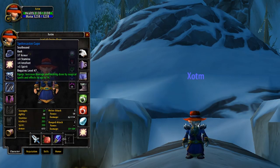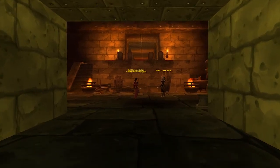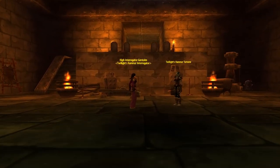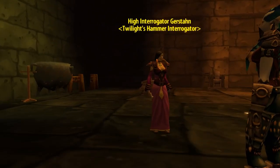An Alliance alternative is the equally strong Spirit Caster's Cape — Stamina, Intellect and spell damage once more, this time with just a little bit of Spirit and less Stamina. Spirit Caster's Cape is from the High Interrogator inside of Blackrock Depths. You can easily do this boss at level 50 and get your hands on this fantastic cloak.